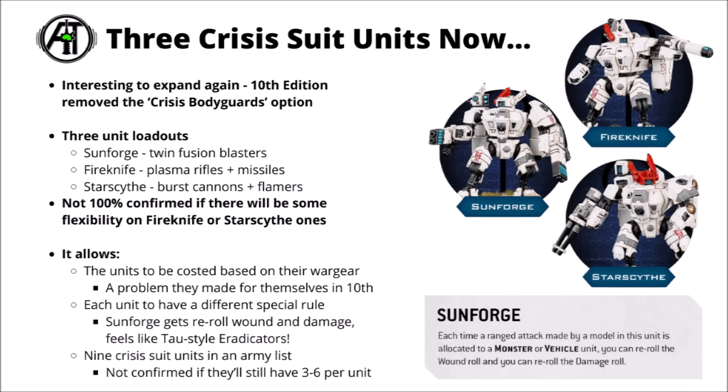Coming in the 10th edition codex, there are going to be three different options for crisis suit units. Previously there were two units — though the crisis bodyguards option was removed in early 10th edition. Now we're getting three different datasheets based around iconic loadouts from the lore: a Sunforge one with two fusion blasters, a Fireknife one mixing plasma rifles and missile launchers, and a Starscythe one mixing burst cannons and flamers.